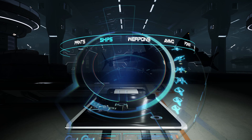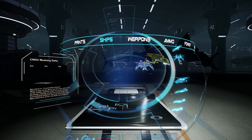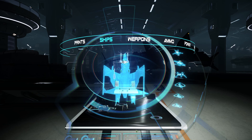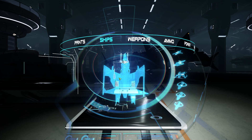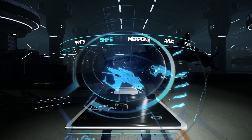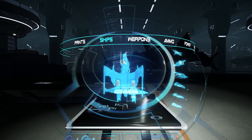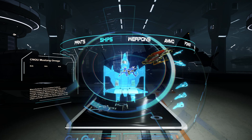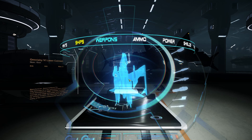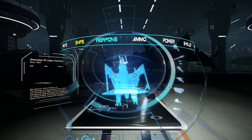I want to apologize for calling the Sledge 2 a low velocity weapon. It actually has a lower projectile velocity than something like a laser, but it is the fastest projectile of all the ballistic projectiles, being that it's magnetically accelerated. My Mustang configuration is going to be simple: two Sledge 2s on the wings and two Bulldogs in the nose.